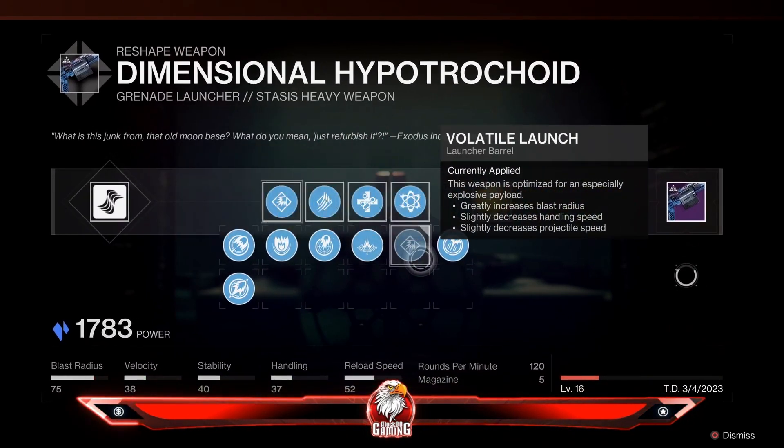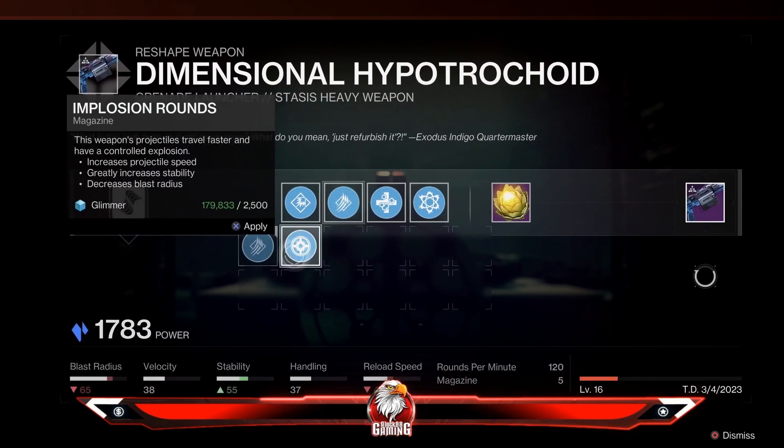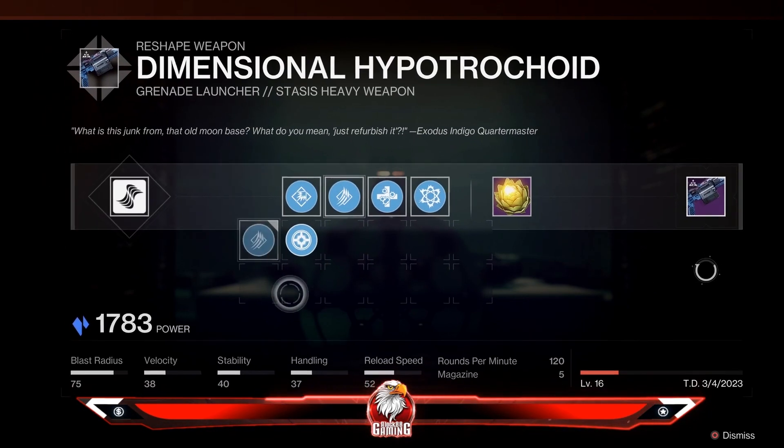I kitted it for the best blast radius possible. They only have two barrel options: Explosive and High Velocity. I went with High Velocity.